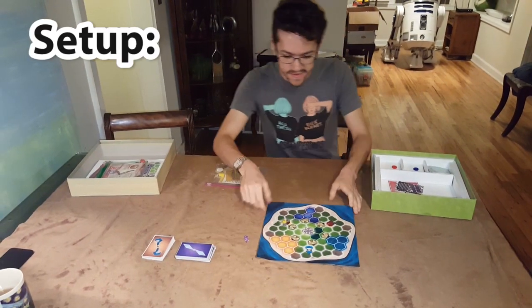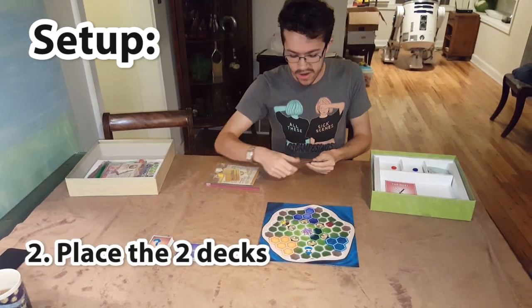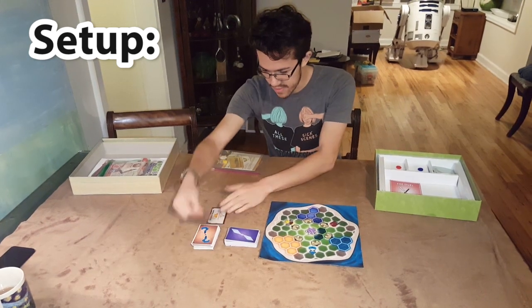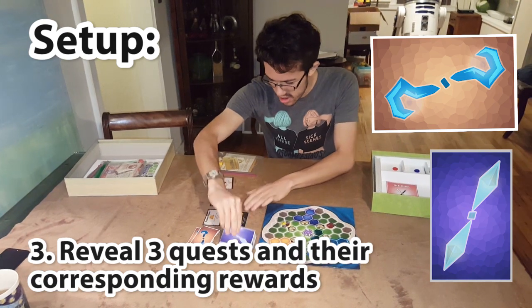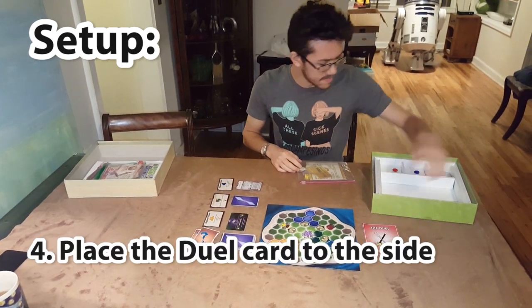Just going to go over the setup real quick. You've got the board. These two mystery tokens go in the middle. Each of these decks over here goes on top of one of these — these are just a soft game timer. Lay out three of these quests, and you can lay out their corresponding reward cards. And now this duel card can go off to the other side.